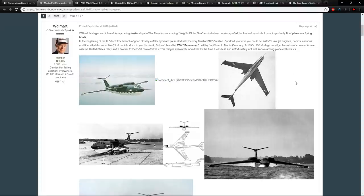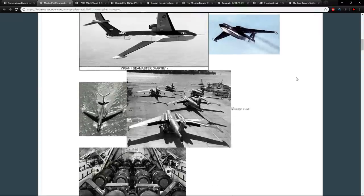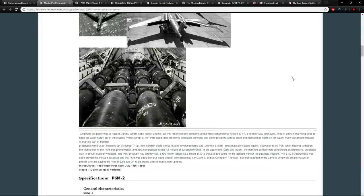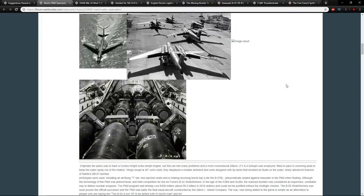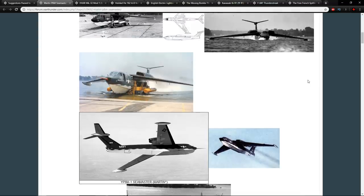It's very thin in the center and was built for speed, and also to carry a bunch of different bomb loads. The issue was it was seen as in competition with the Air Force's B-52 Stratofortress. The Stratofortress could deliver nuclear weapons whereas the Seamaster was seen as unreliable for that, and in the 1950s with nuclear warfare becoming ever more prominent, the Seamaster never really took off. They built about 12 from 1955 to 1959.